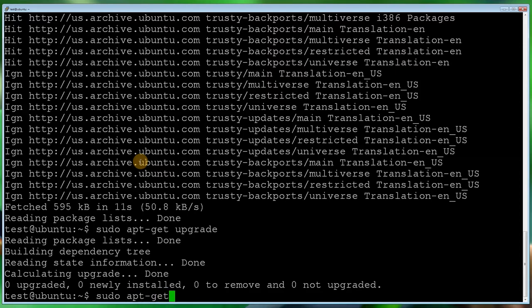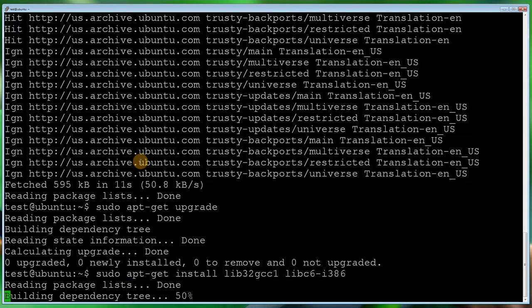All you need to do is: sudo apt-get install lib32gcc1 libc6-i386. What this does is allows us to run the dedicated server supplied by Steam, which is actually 32-bit, on Ubuntu Server which is 64-bit. Without this, when you run the .sh file later you'll get an error saying it's not recognized. Installing these packages will get rid of that error.